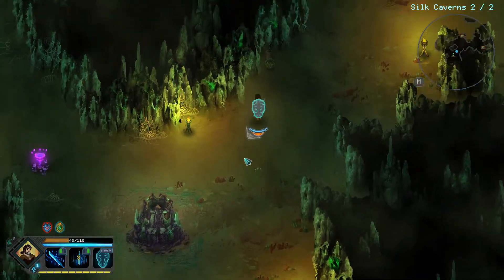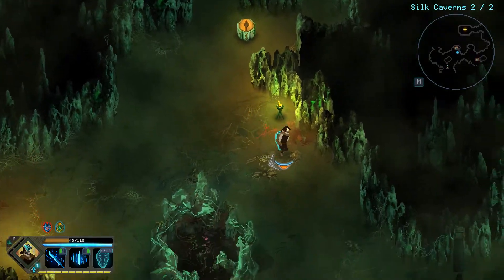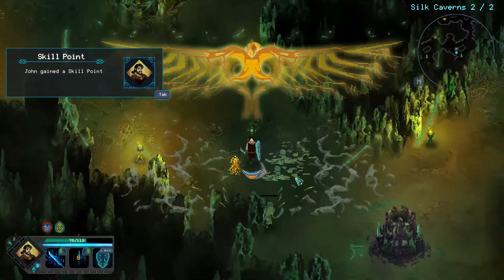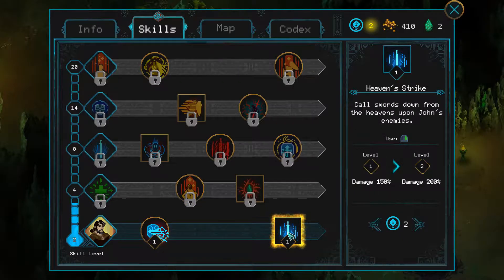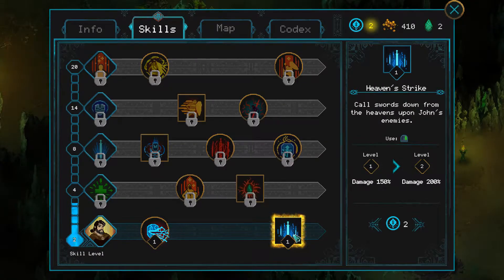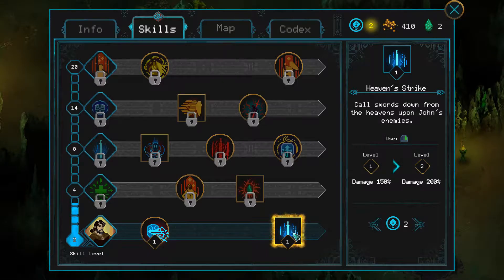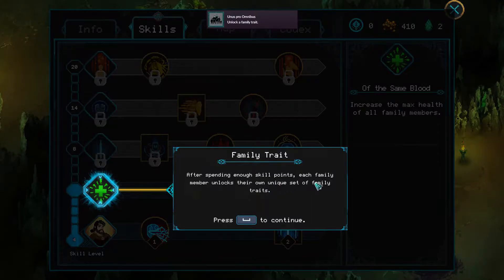I kind of blew ourselves up with that flower. I don't know if I should open those chests — maybe we could get some nice loot, maybe some healing. Here's another level up. We have two skill points. I think maybe with the Heaven Strike it does add another 50% to the damage. It would be nice to be able to one-shot enemies. So I think we are going to grab just that. And we unlocked another tier of skills.